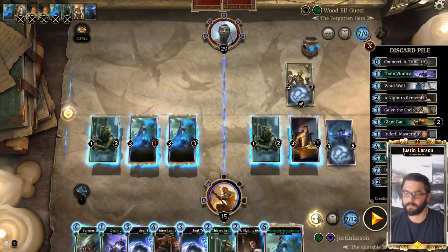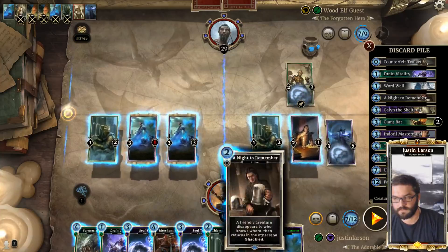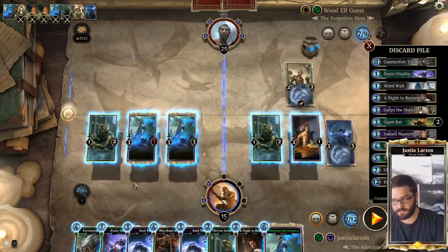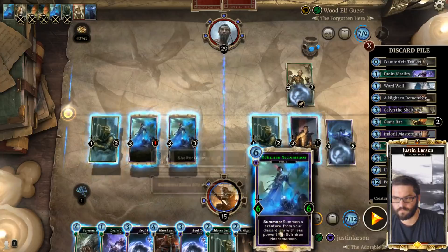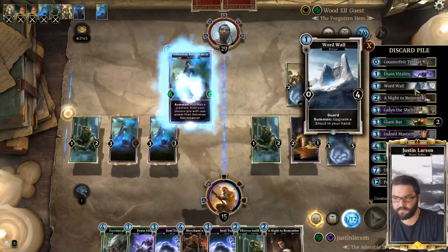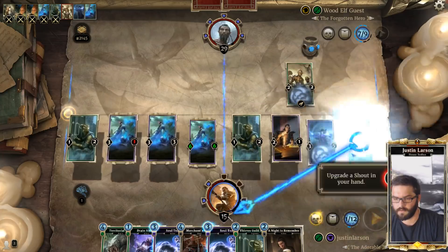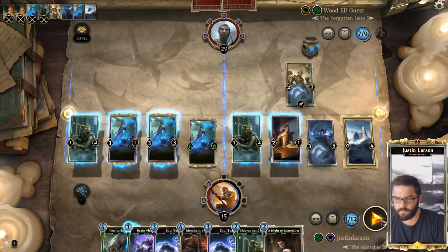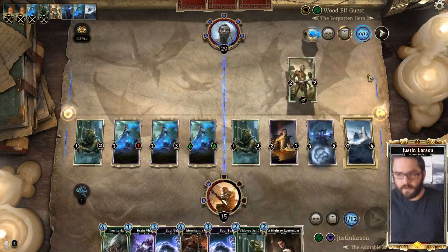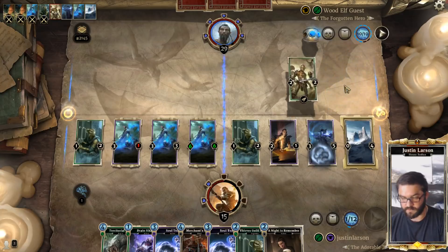The other card might be Swift Strike or something like that. We kind of want to kill that, or at least put a Guard in both lanes. Let's just bring back Word Wall, upgrade our Soul Tear, pass the turn. Opponent has an unknown spell, a Mummy, and one unknown card — I suspect they have Swift Strike or Monk Strike.